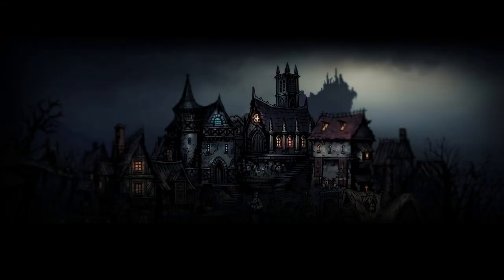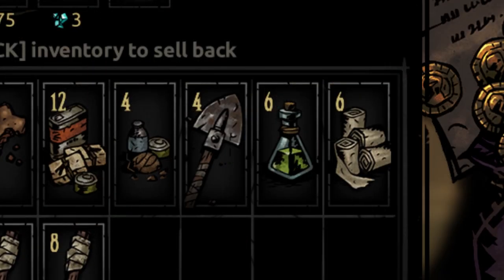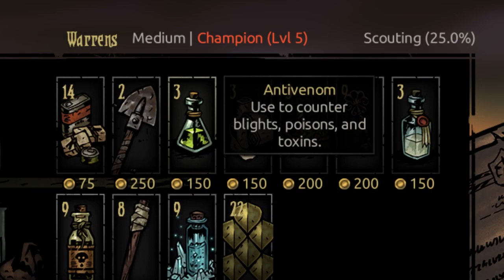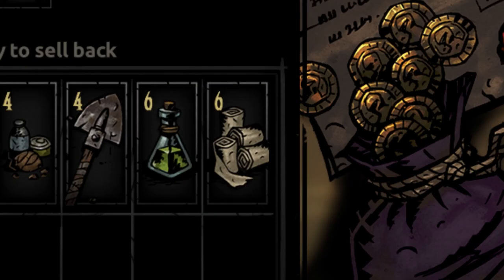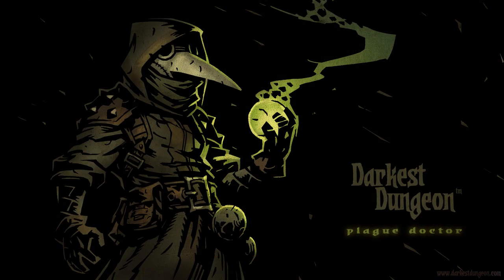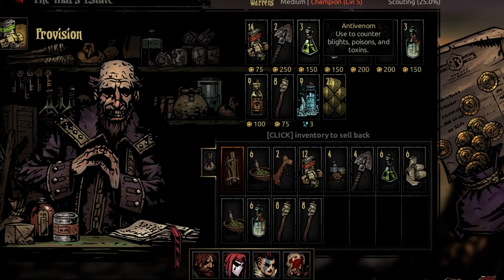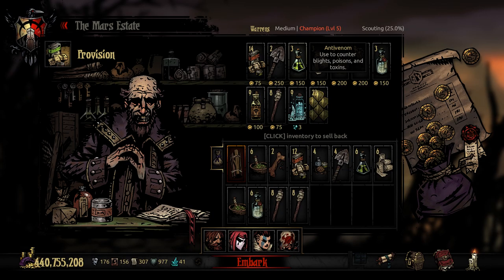Number 4. Same as with heroes, pick your supplies depending on where you go and who you have on your team. You'll need more shovels than usual in the Weald due to how long its dungeons are. The enemies in the cove pretty much never use blight attacks, so there's little reason to bring anti-venom there. However, many enemies there use bleed attacks, increasing your need for bandages. Other than the cove, you'll generally always want to carry a stack of both anti-venom and bandages, although your demand for those can be decreased — though not nullified — by having a plague doctor use Battlefield Medicine, or using holy water to increase your resistances. Always take at least 12 pieces of food for apprentice level dungeons, 16 for veteran, and 20 for champion.